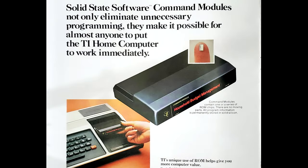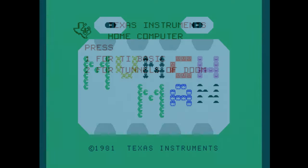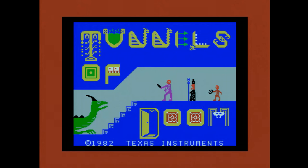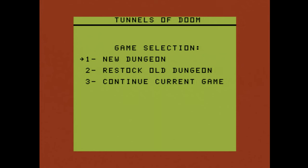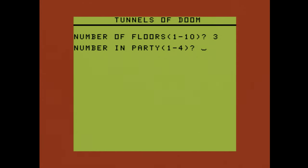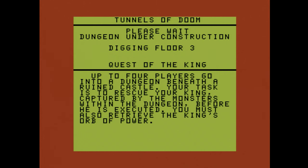Command Module cartridges had always been the heart of the TI library, and they mostly stayed that way in 1982, with Munch Man having been a great start when its cart released in March. Then Tunnels of Doom made just as big a mark one month later with its April release, which instantly made TOD the definitive TI RPG for 1982 and for the rest of the TI-99's lifetime, with two RPG adventures included on disc or cassette. Those being, first off, Pennies and Prizes — a simple dungeon treasure hunt — and second, Quest to the King, which is the real RPG dungeon crawl everyone associates with the game.